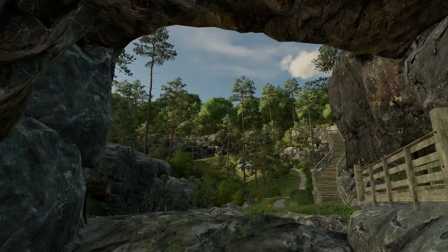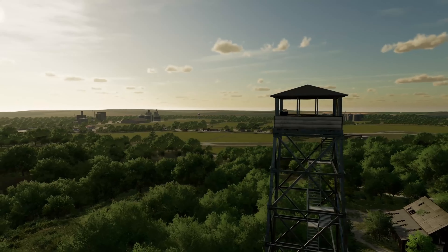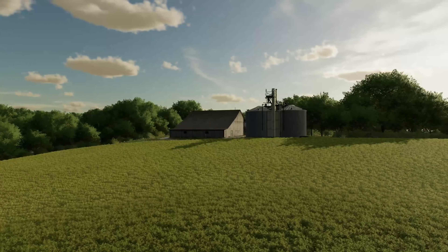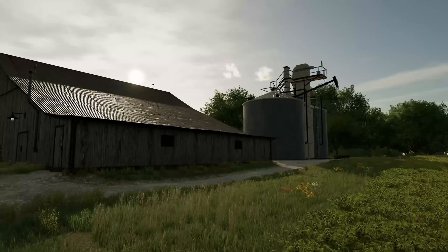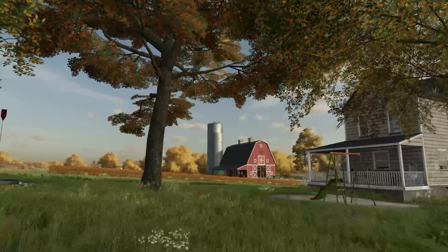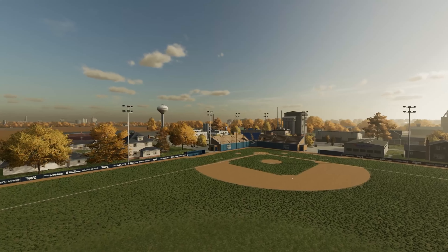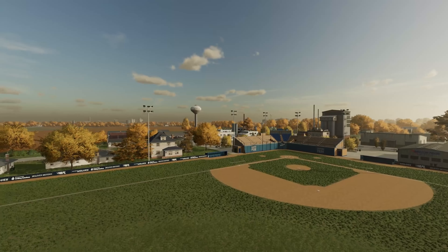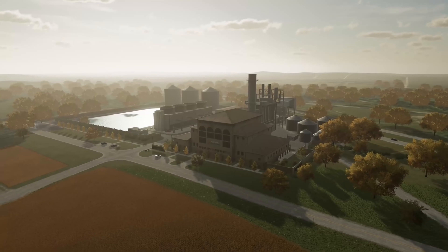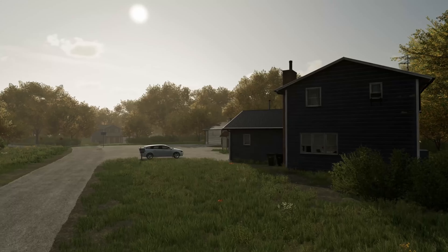Elm Creek is inspired by the U.S. Midwest region and offers various large fields and vast open spaces to build your farm on. Look forward to numerous fields with varying shapes and sizes authentically embedded into the scenic landscape. There's your typical out-of-town gas station, huge grain silos shaping the skyline visible from your farm, and lots of other buildings. One of the sightseeing highlights in Elm Creek is the baseball stadium, home of the Elm Creek Wolves.